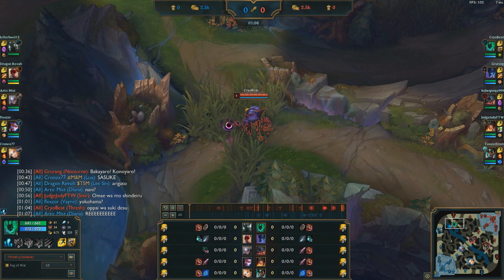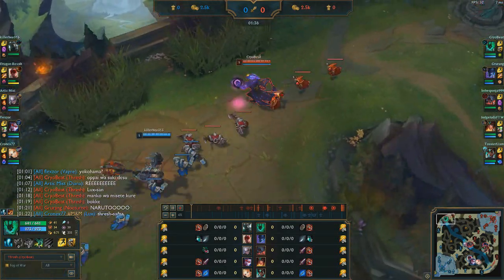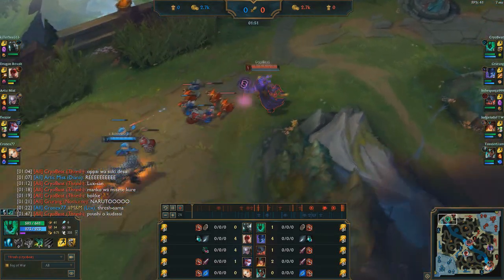The enemy Mordekaiser causes havoc, Vayne gets fed, and we just kind of try to play around that and do the best we can. Going with the tanky build I'm going to be very team-fighty, very peely, and able to kind of face tank and dive.